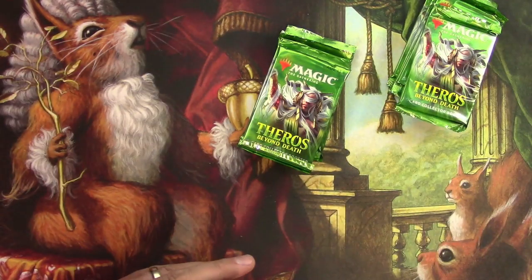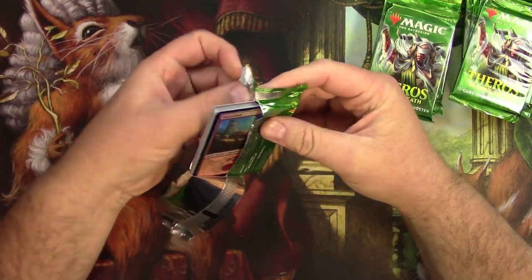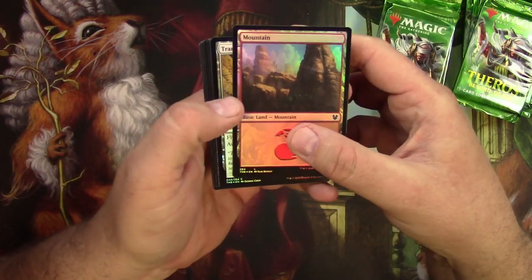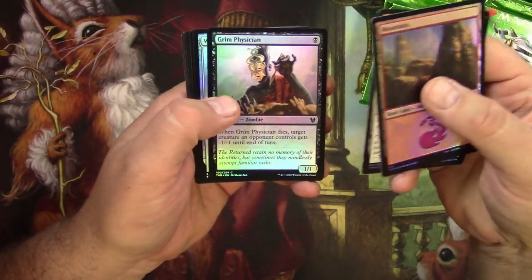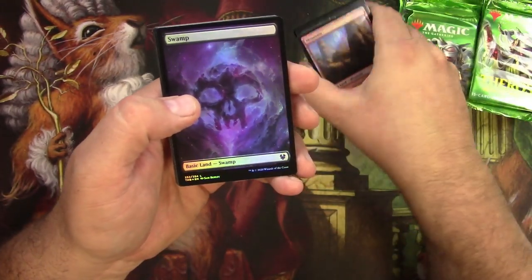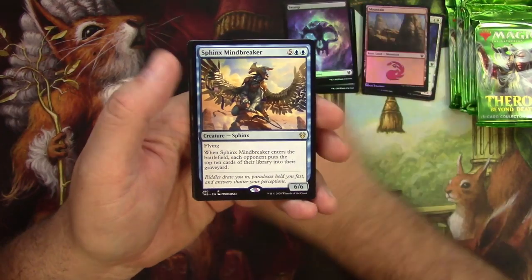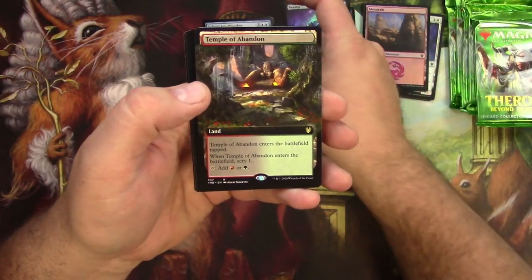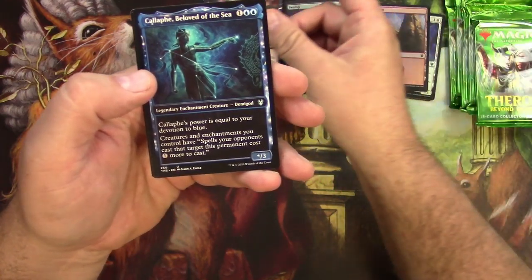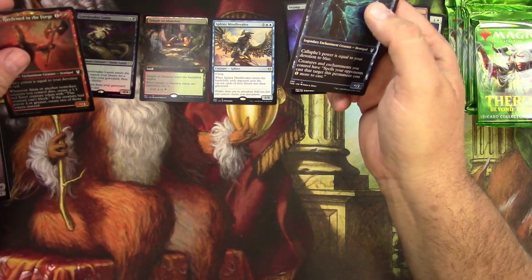Let's get into it — pack number one. First time I've seen a basic land right on the top there. Very cool. Nice looking foils here as always. Got a Sphinx's Mind Breaker for regular rare, an extended art Temple of Abandon, foil Gravebreaker Lamia, a Callaphe, and a foil Annex. Don't know what my piles are gonna do yet.